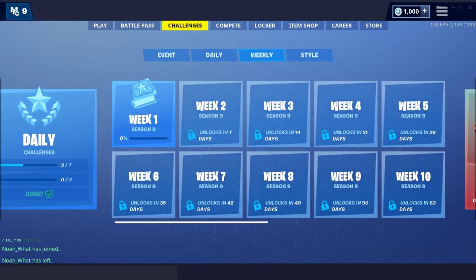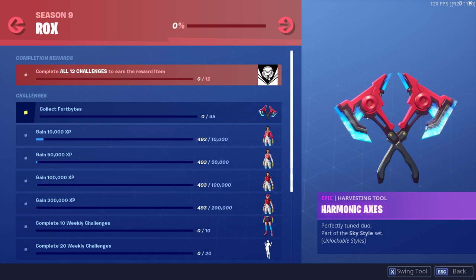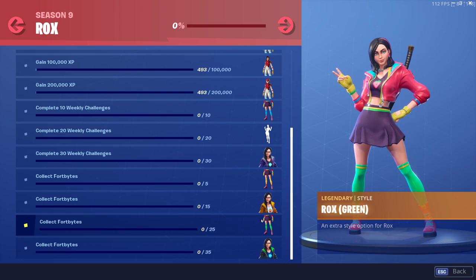I can go into Styles — collect Fort Bites, 45. Oh that looks sick, and it's going to unlock them one by one. That's so cool.